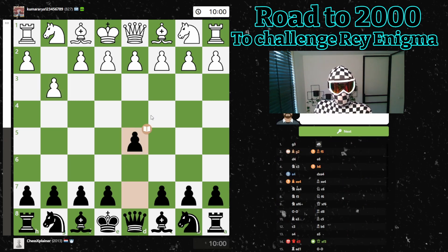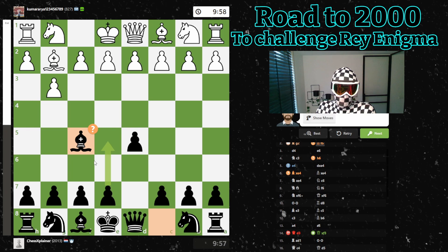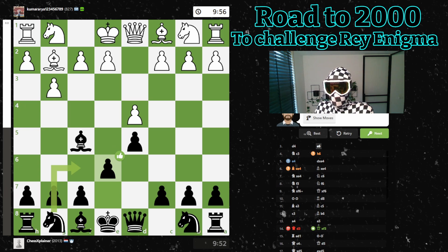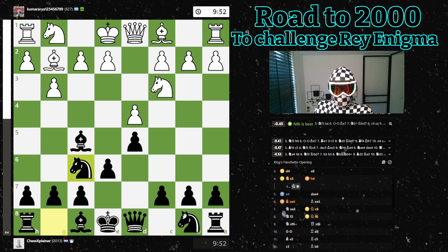Let's check out the game review — 92% accuracy, played like a 1900, which is great. Guys, don't play g3, b3, g6, b6 on the first move when you're 800-rated. Just start with a pawn in the center — d4 or e4 — develop your pieces, castle your king, and then start playing g3, b3, whatever you want, but don't do it right away. Bishop c5 was not good apparently — it gets a question mark — but it's completely fine. I like to get my bishop there. I overlooked this move; should have played my knight first — knight f6 or knight c6.